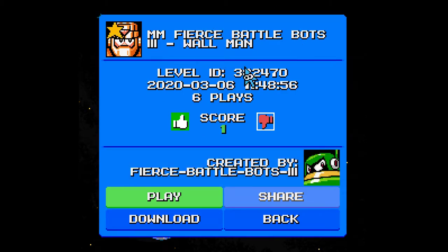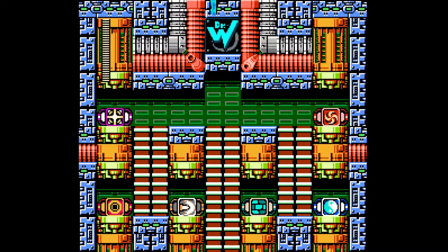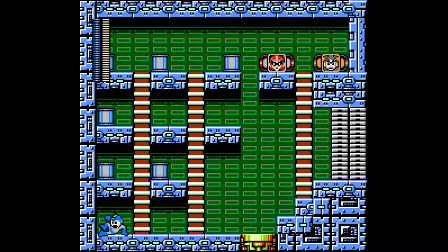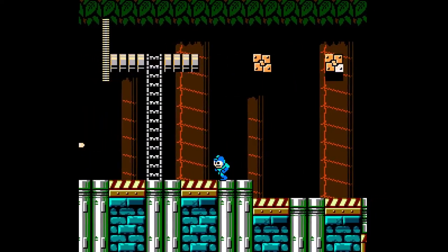Next up is Wall Man's stage — one of Heavy Elite's favorite stages in the entire package, and one of mine too, mainly because of the visuals and the Yoku block jumping, which is very fun to interact with. I'll need the Flash Stopper, spinning wheel, and Perfect Freeze — basically everything except the block dropper. The visuals in this stage are very nice.